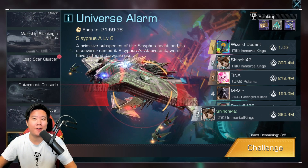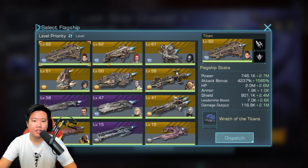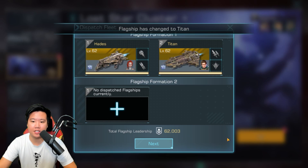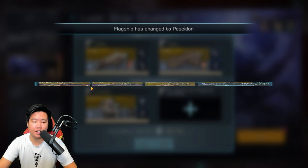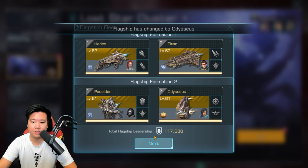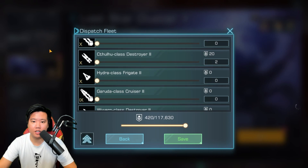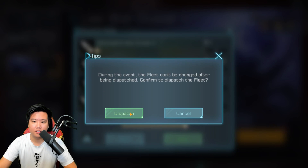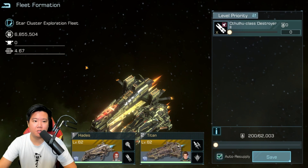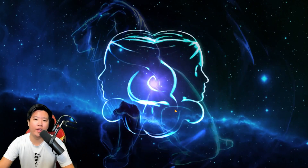Let's try Lost Star Cluster this time. We're going to put in Hades, Titan, Poseidon, and Odysseus. Let's also put a bunch of destroyers in there. Let's see how far we can get and how well we can perform.